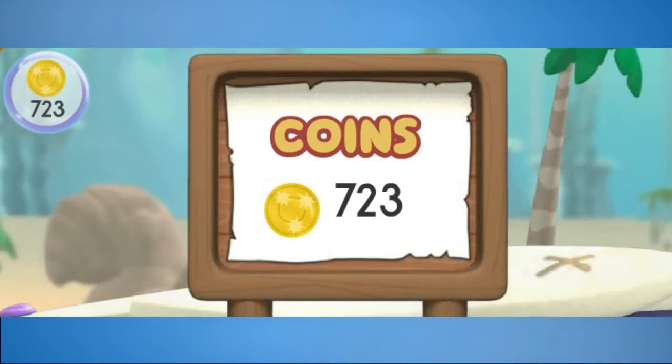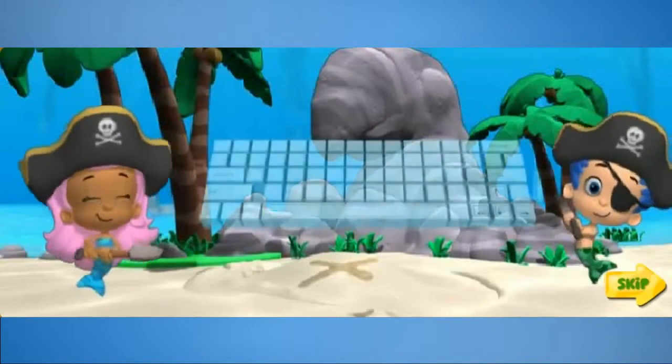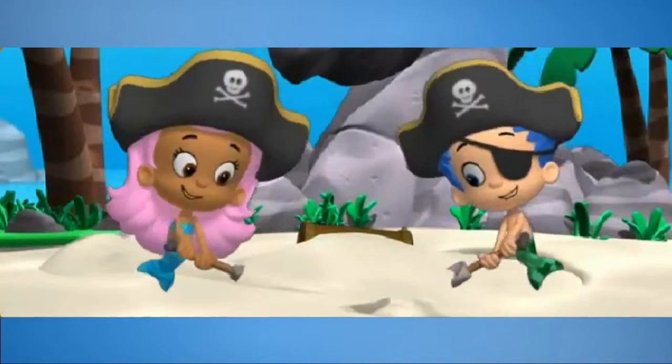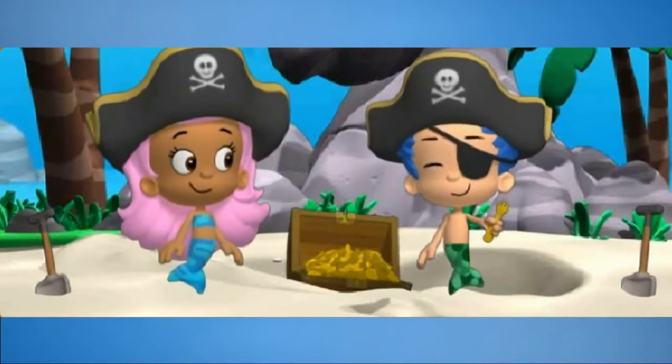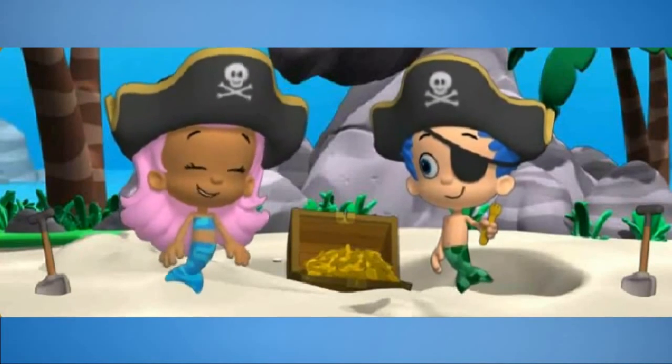We made it to the X! And X marks the spot! Look at how many pirate gold coins we collected — seven hundred and twenty-three coins! I wonder what other treasure we're going to find under this X! Come on, let's get digging! Press the space bar to help us dig! Look — the treasure! There are even more pirate gold coins in here and... what is this? A fork or a spoon? Both! It's a spork! Golden sporks — the perfect way for a pirate to eat lunch!